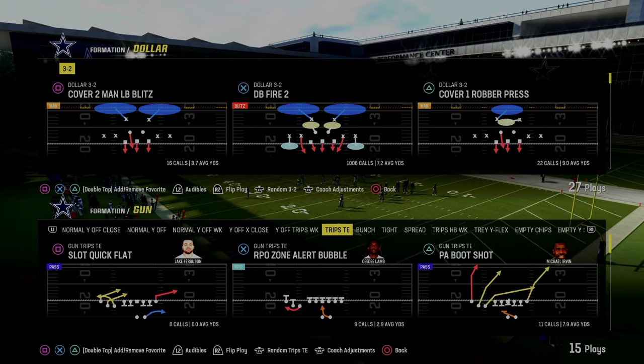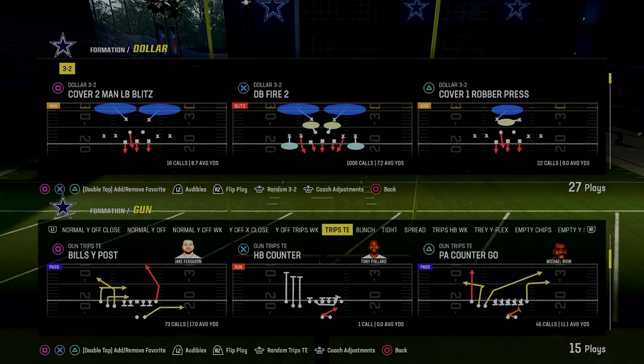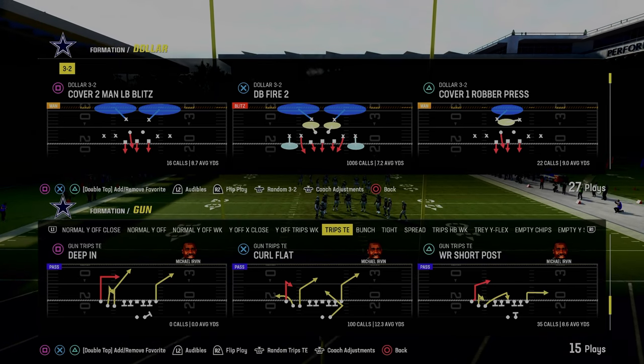Today's video I'm going to be sharing with you one of my favorite ways to play zone drops or Mabel coverage against Trips Tight End. I think this is super effective for stopping a lot of the different threats that Trips Tight End poses to you offensively.